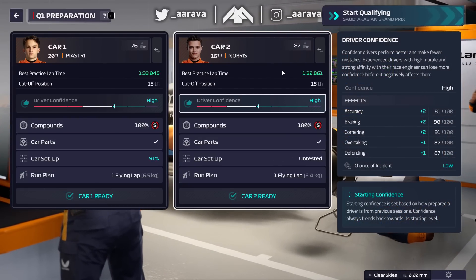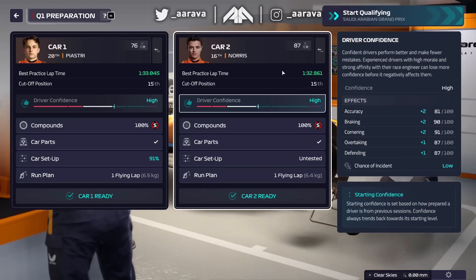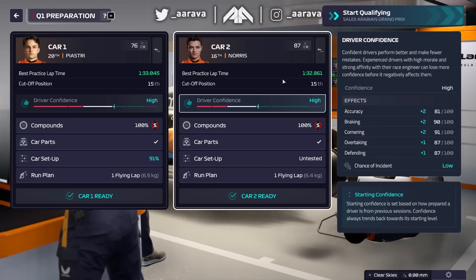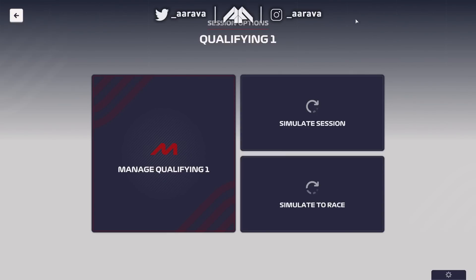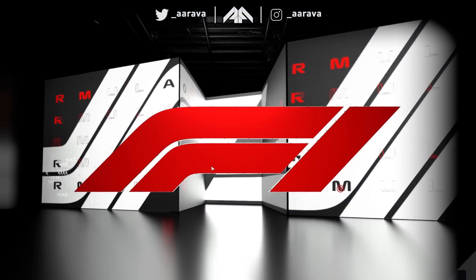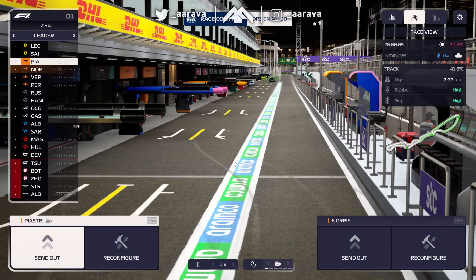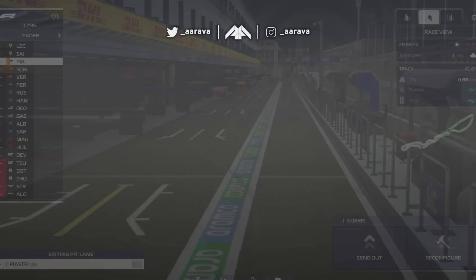I'm adjusting Lando's setup to get back into his optimal range - he's had some very weird windows compared to Oscar who was pretty much in the window straight away from FP1. Going into Q1, unlike the first episode I'm going to try manually taking control of the drivers during their qualifying laps, as a comment suggested it may be better for deploying energy and going quicker - hopefully getting one of these guys into Q2.